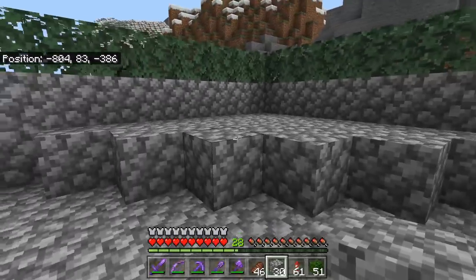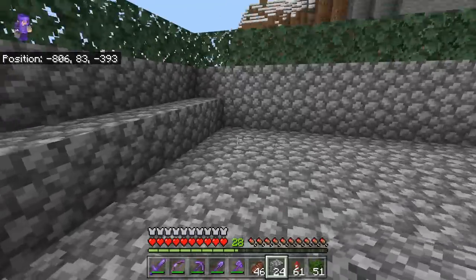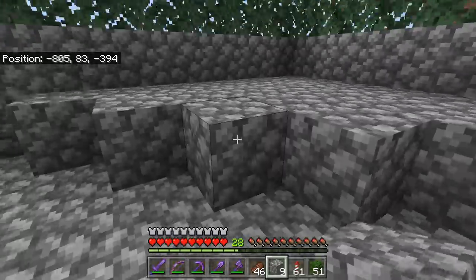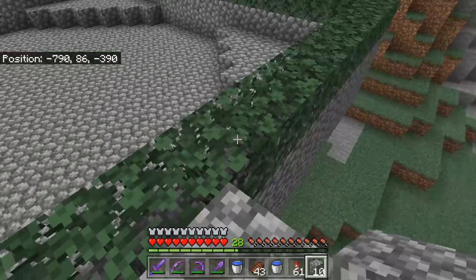Now I'm going to repeat making this little shape on each corner — block, then five more, and so on. Now we're going to make a little temporary infinite water source on the side just so we can use two water buckets to fill in all the water for this entire farm. Let's place one water bucket in each corner. Now we've placed all the corner waters. We're going to place one on each of the side walls just like this.